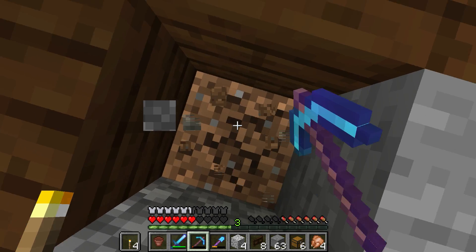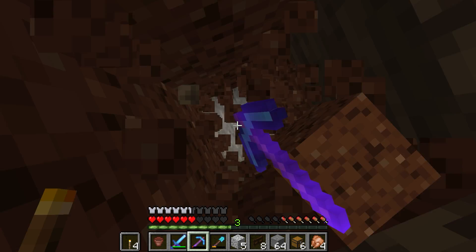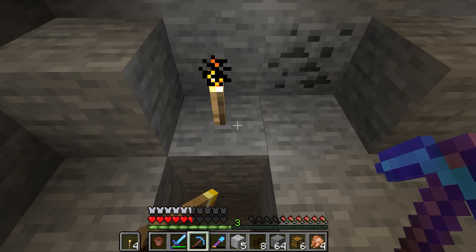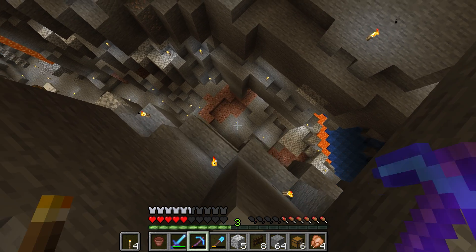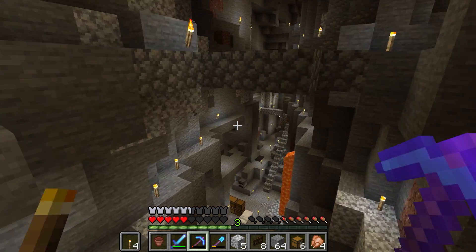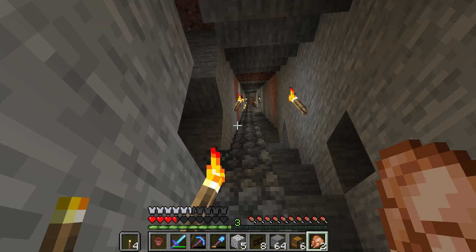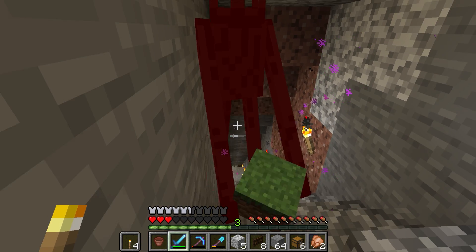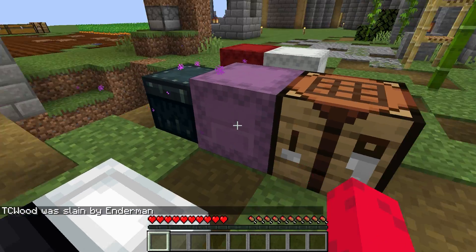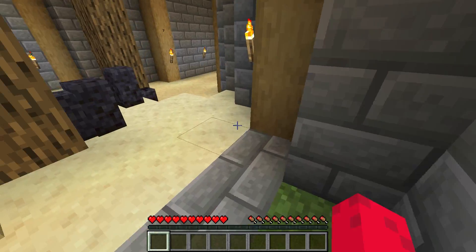We're going to make the bubble elevator right here going up to wherever we want. Right where this pot is — sorry pot, you have to go. I'll dig straight down since I know where I'll end up. Wait, this isn't it. Where am I? At least I know where I am. Ouch, that almost killed me. Oh, an enderman — I almost looked at him... I did! That sneaky enderman.